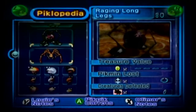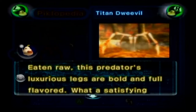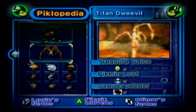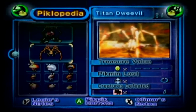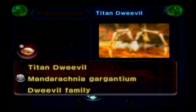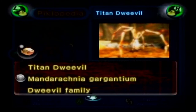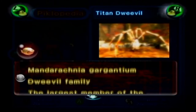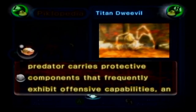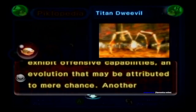That'll make them leave in a hurry. And then the Titan Dweevil: 'Eaten raw, this predator's luxurious legs are bold and full-flavored. What a satisfying crunch.' Were we getting revenge on the beast? However, I want to point out one thing — Olmar's notes for the Titan Dweevil: Mandarachinia Gargantulum, Dweevil Family. 'The largest member of the Dweevil Family, this fearsome predator carries protective components and frequently exhibits offensive capabilities, an evolution that may be attributed to mere chance.'